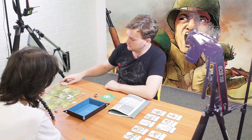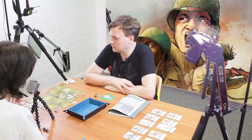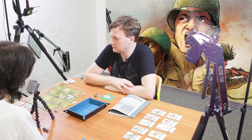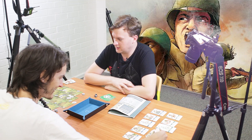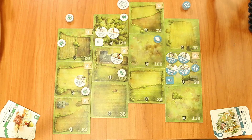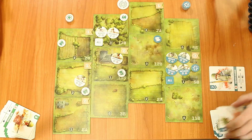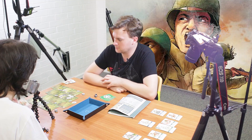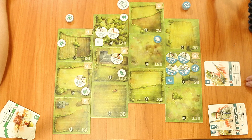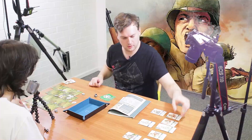Andy plays his cards: squad leader A bolsters two scouts for squad A, and squad leader B bolsters the other two scouts. Andy then uses scout B with the conceal ability, forcing me to draw a fog of war card into my deck. Andy's already trying to fill my hand with useless fog cards. That's the end of turn one. We go back to drawing four cards and check initiative again.